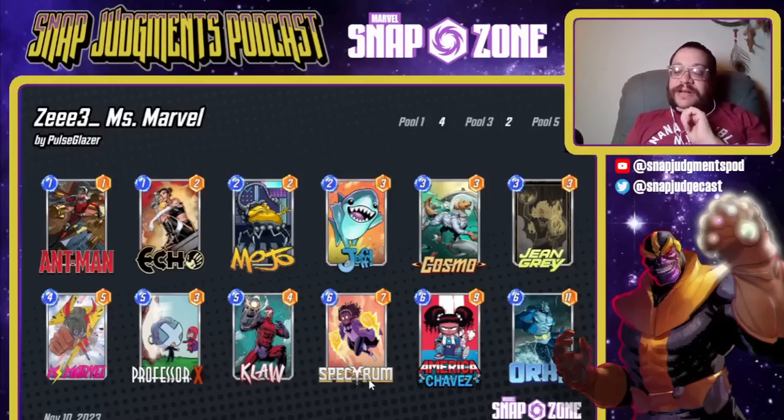Quick variant talk: I need an Echo — I really want the Echo in the featured shop this month. Luckily this is a six-hip deck: Nebula, Zabu, Jeff, Iron Lad, Spectrum, and my newest hip, Iron Man. I'll get Ms. Marvel once I finish the season mission. Midnight Sun's Jean Grey is one of my favorite Jean Greys. I luckily have had this Negasonic for quite a while — there are very few Negasonic variants in Snap. Chibi Super Skrull grows on me more and more, and Emperor Doom remains best Doom.